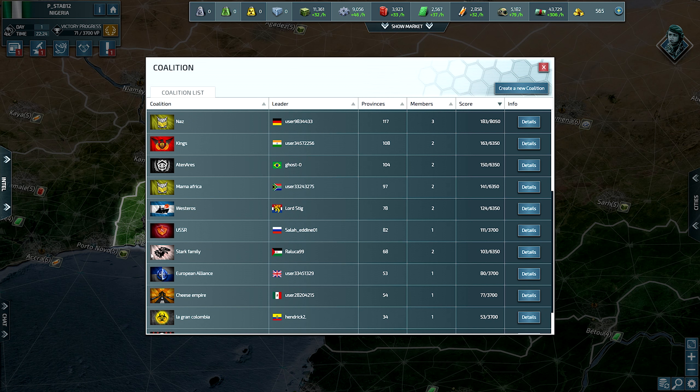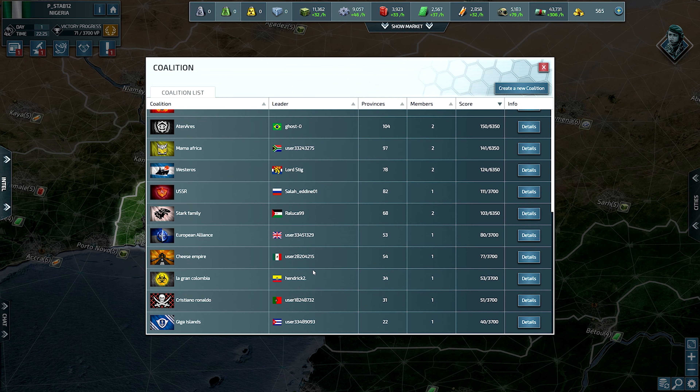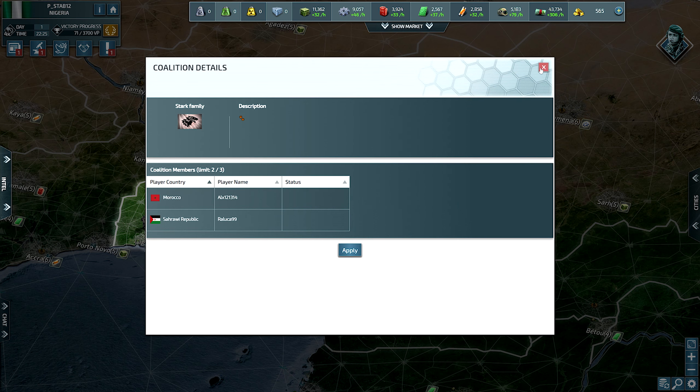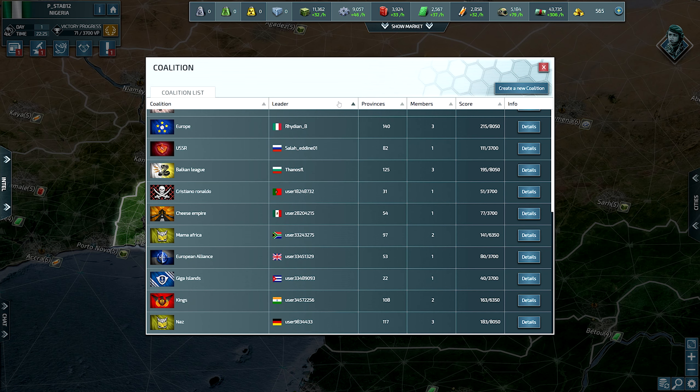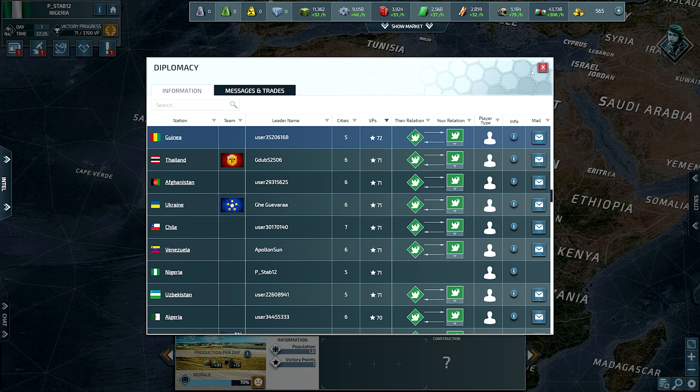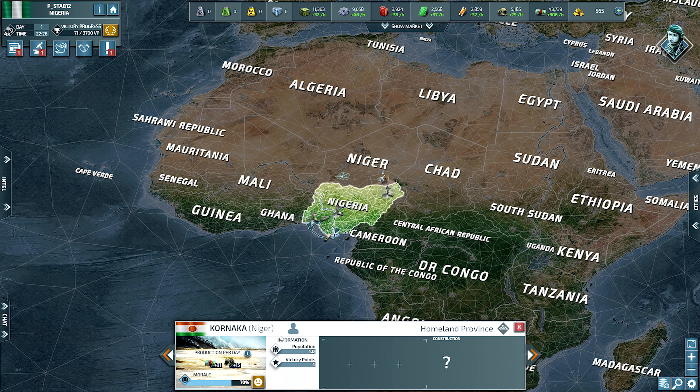Oh, the Stark family — we've got a little Game of Thrones going on in here, very nice. Republic of Morocco okay. It looks like we don't have any type of central African coalition going on just yet. Guinea doesn't have one, Chad doesn't have one, Niger may have one — no. We may actually be able to make our own coalition. I already checked Niger and Mali.